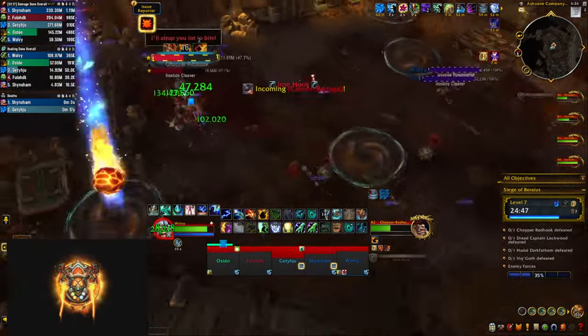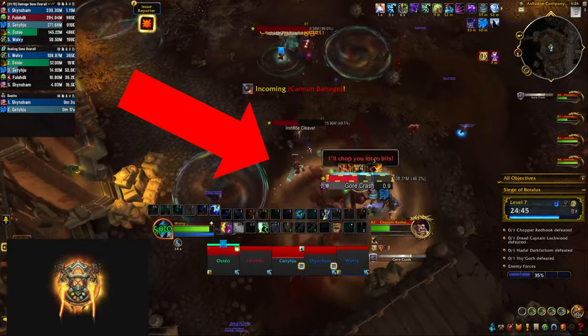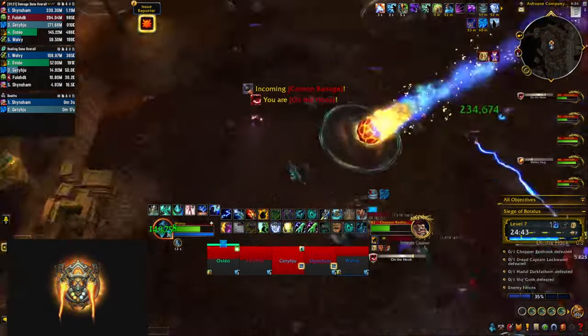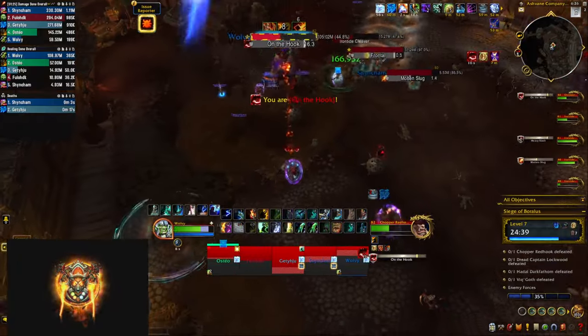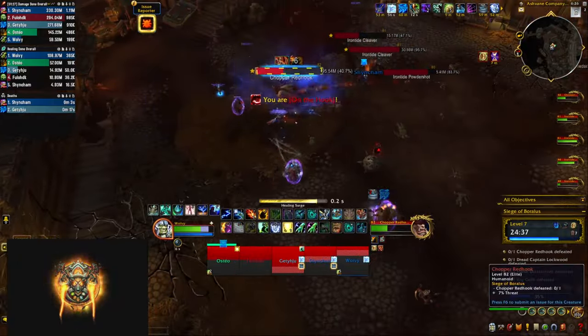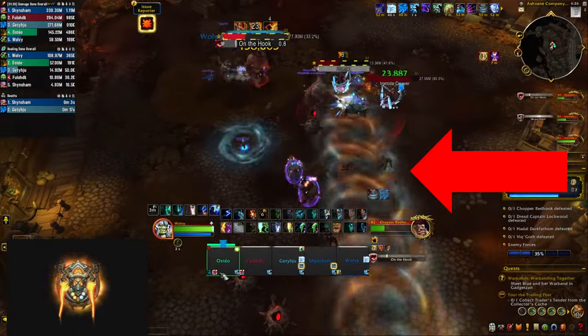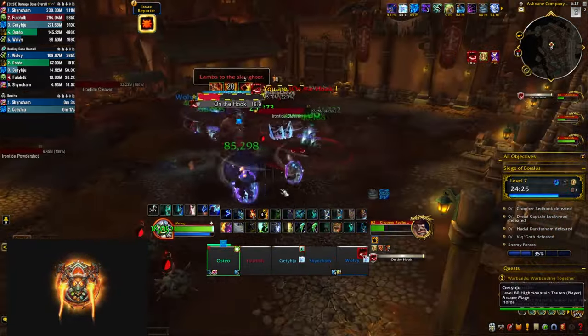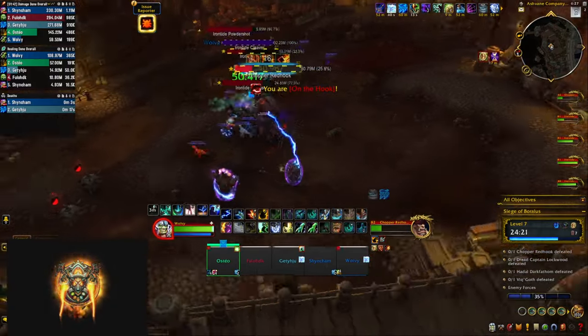The boss occasionally hooks everybody towards him dealing AoE damage, then casts a big swirly that you need to run away from. Throughout the fight, adds keep spawning — some do power shots dealing damage to random targets, and the other type are cleavers who have a huge frontal line that you need to keep dodging. Cleave down the adds, don't let them overwhelm you, and keep kiting the boss into the bombs until he dies.